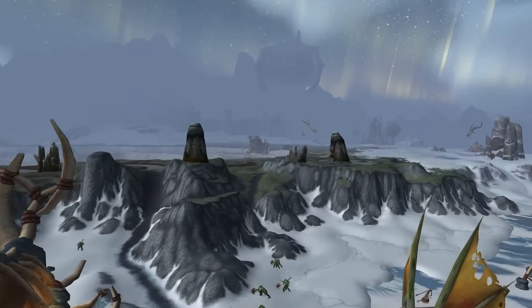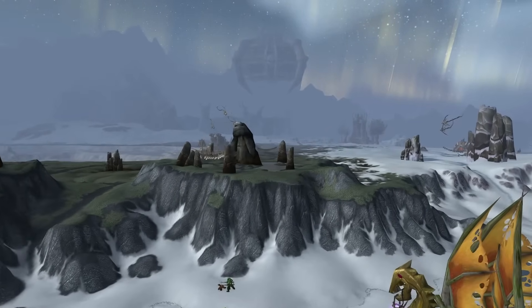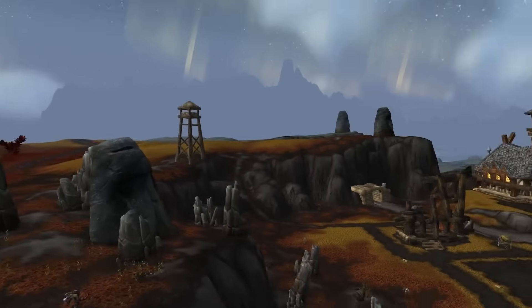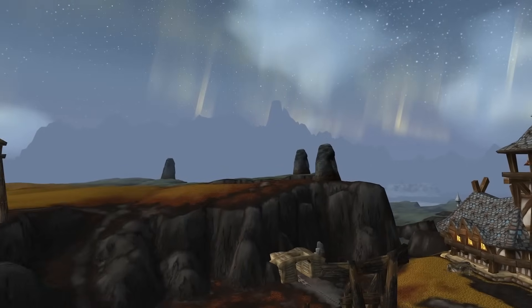A river forms a natural boundary separating the Borean Tundra from the Dragonblight. Scattered across the Borean Tundra are stone elders crafted by the Tuskar, varying in size from dwarf height to towering over houses. Many of these statues are located along the coast, and as per Bran Bronzebeard, serve as markers for their fishing routes, though some have been spotted inland as well.